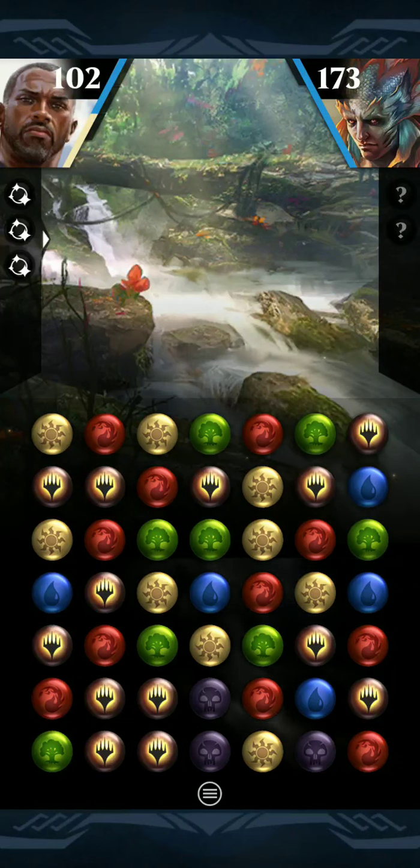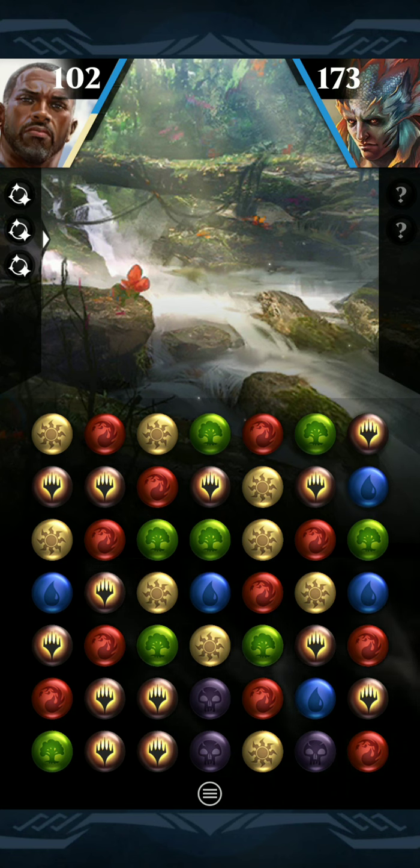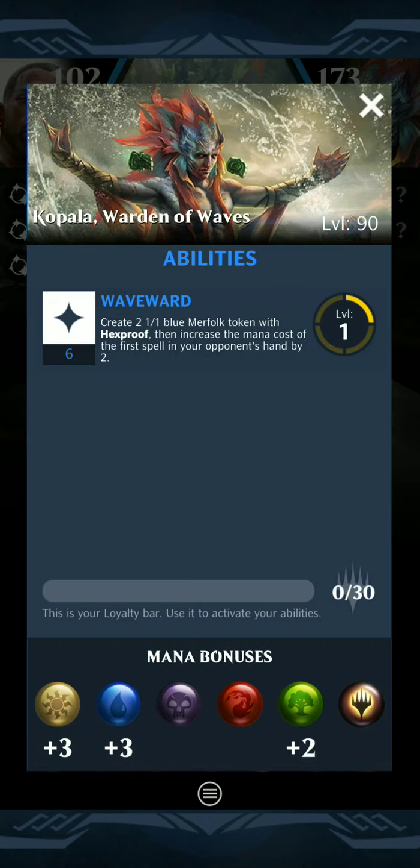Opera SM here for another Battle of the Four Tribes Part 1 deck tech. This is for Node 3.1, Kapala, who has 173 hit points. It has mana bonus gains of plus 3 in white and blue, and 2 in green. Its loyalty ability for 6 creates 2 1/1 blue merfolk tokens with Hexproof, then increases the mana cost of the first spell on your opponent's hand by 2, as Lars brought up in the From the Ashes Slack.